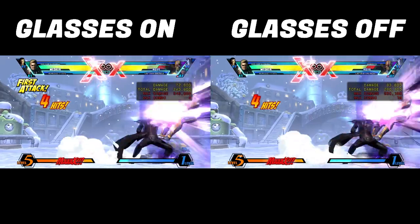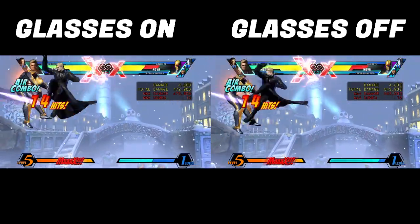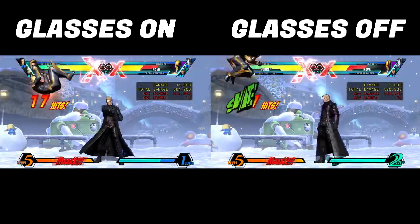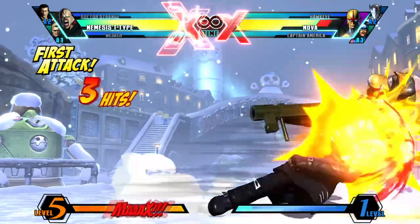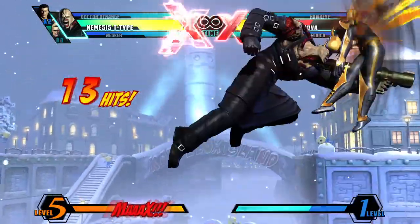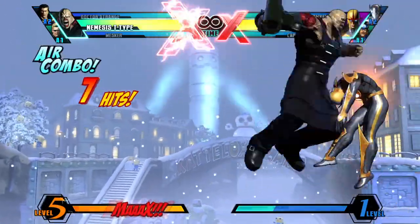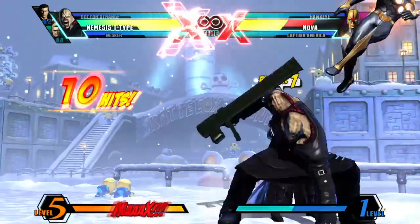Worth mentioning: Wesker gets stronger and faster when you take off his glasses. To remove the glasses, you can either get beat up or use the Phantom Dance super. By using Wesker, you also have access to one of the best OTG assists in the game — the gunshot assist — which can be quite helpful for those just starting out, because this assist can help literally any character in the game extend combos.